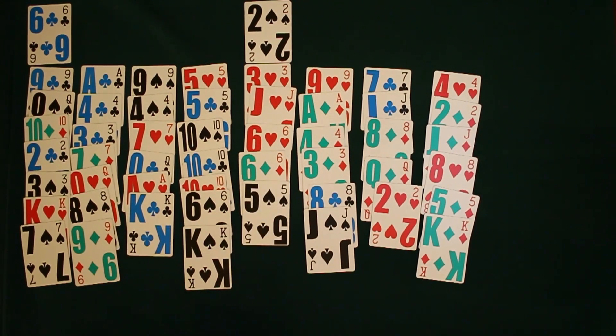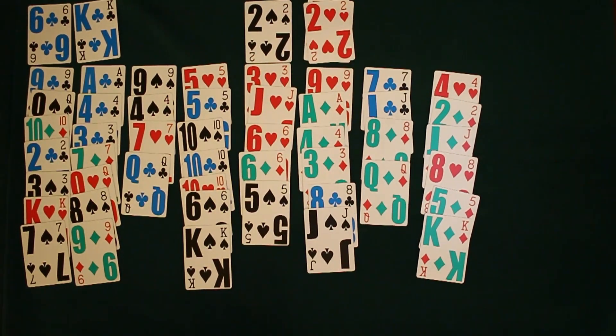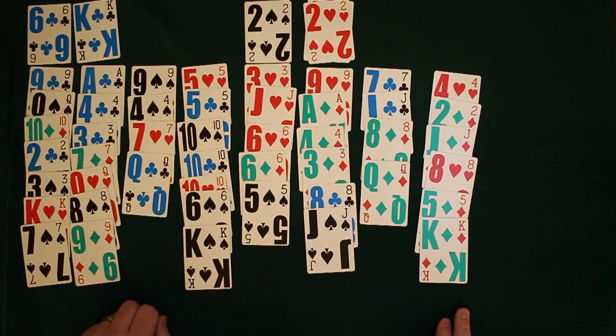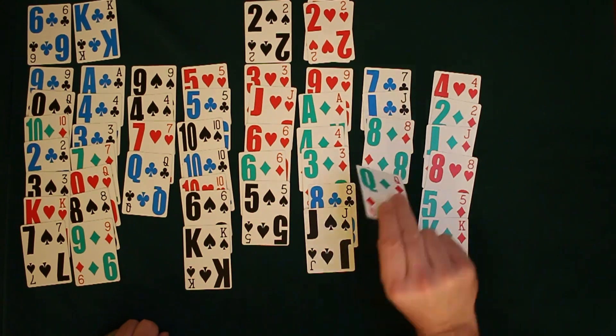Over to the left we have three cells that we can use for holding cards at any time. There's going to be a lot of planning with this game. This is somewhat of an even-chances game — it really depends on the shuffle. I have a lot of aces buried deep, so this is going to be a bit of a harder game.